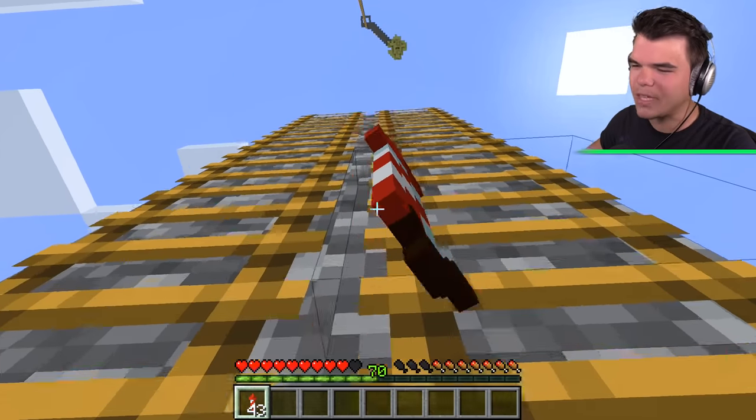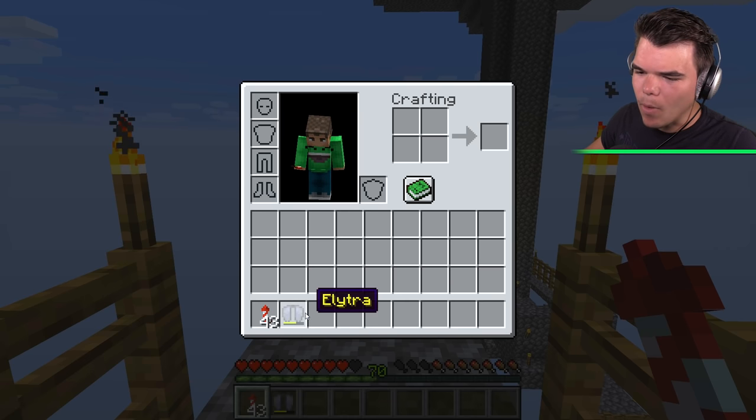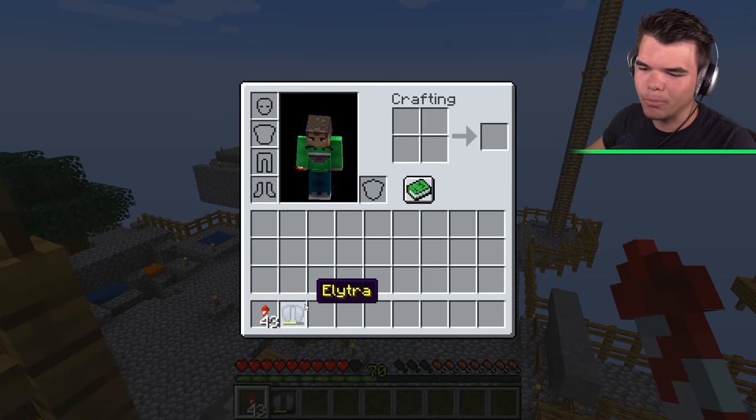Before we start flying around with the elytra to find other islands, I need to do a couple things. This thing breaks, so how about we enchant it — give it like Unbreaking 3 so it won't break, or at least it'll be more durable.